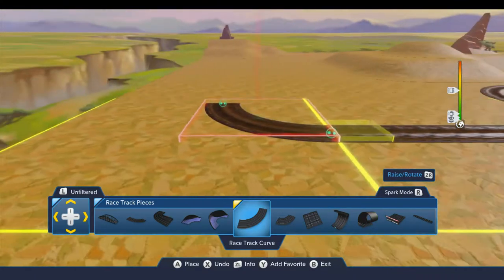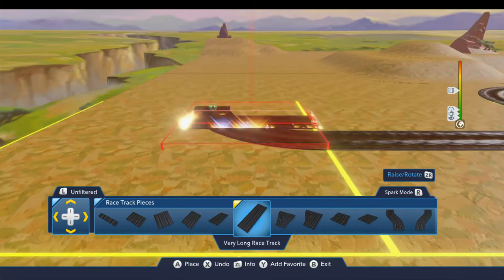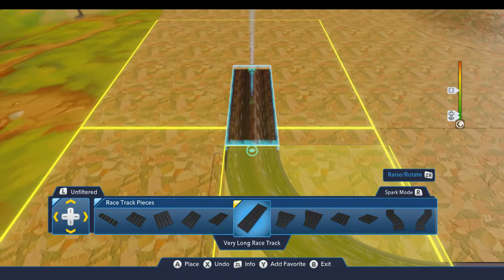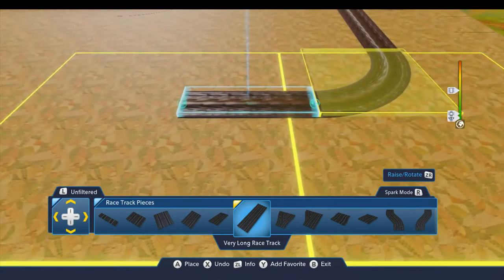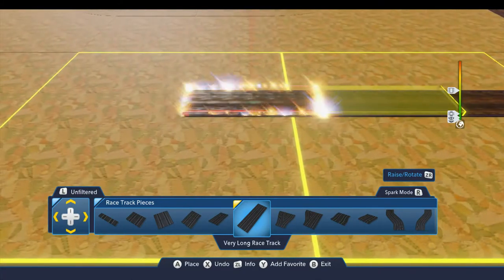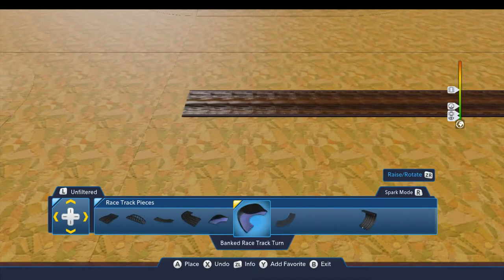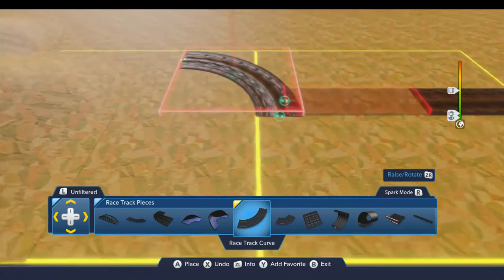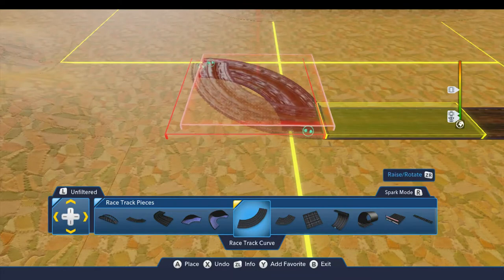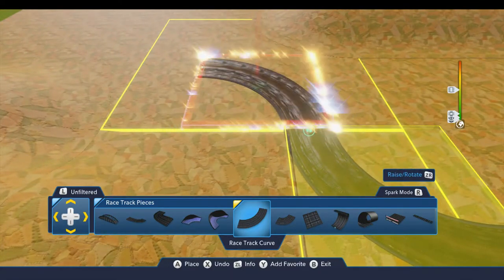Initially I did not have any kind of racetrack or road in here, but as I was working in the toy box I realized a road would help players find their way around. A road gives you a landmark that can be very helpful when you're trying to navigate. I thought, well, if I'm putting down a road anyway, it's not going to cost too much more extra memory to put in the racetrack start piece — and that gives you a fun activity to do.